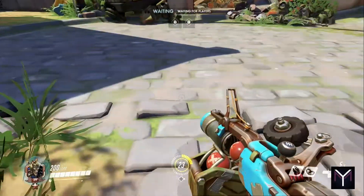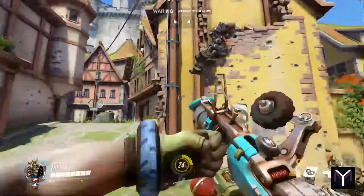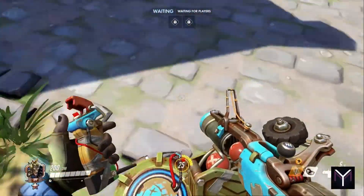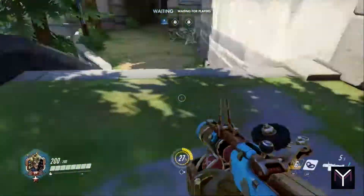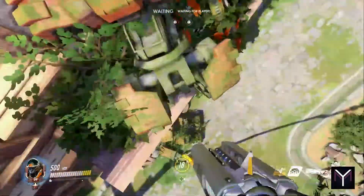Junkrat can also do this using the double concussion mine jump both ways. D.Va and Pharah can of course fly over. Genji can do it with some skillful climbing, jumping, and dashing. And Winston can also do this, but it requires two jumps from the attacker's side — you have to jump on top of the overgrown Bastion on the broken house, and from there jump over the houses.